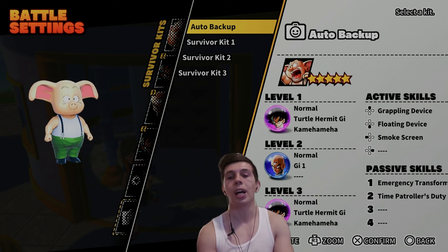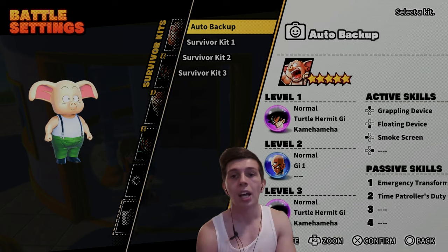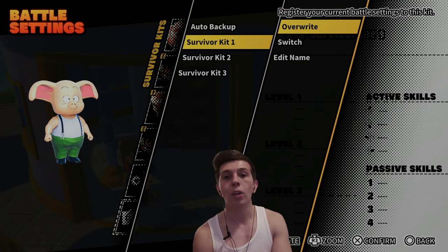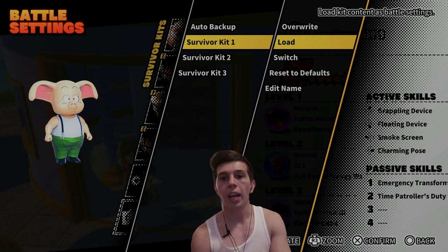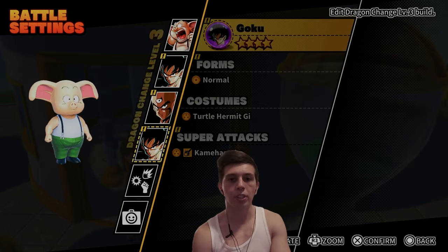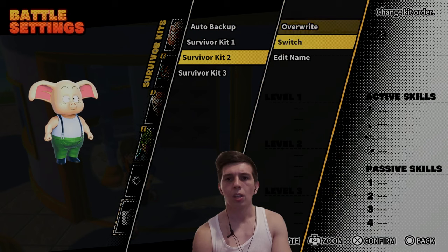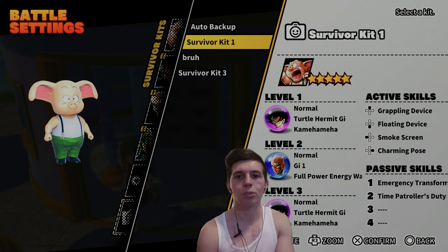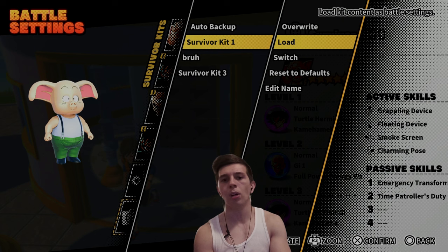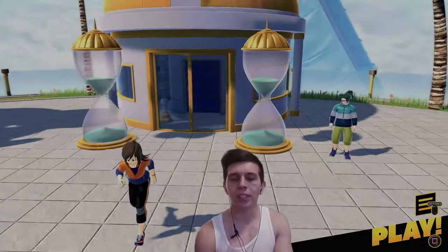Last but not least for this section, I wanted to show you kits and how to make loadouts. Say you really like a build — go over to Survivor Kit 1, hit Overwrite, and it's saved. If you ever want to use it again, it's here and ready to go. If I change the kit and put Cell in instead, I can Overwrite and name this one 'Bruh.' If I want to go back to Survivor Kit 1, I'll hit Load, and now I'll have Goku out as my Level 3.